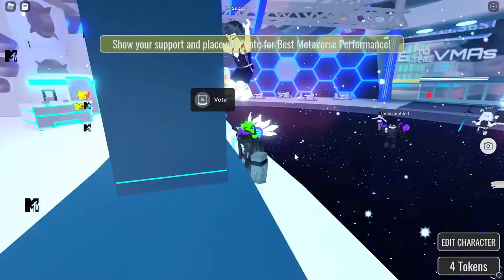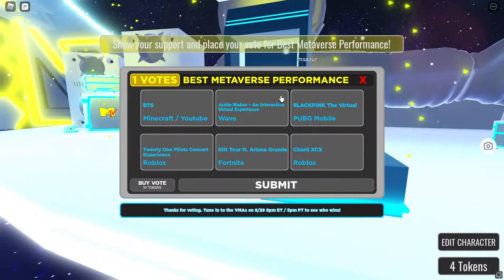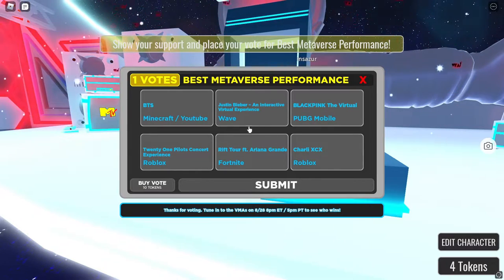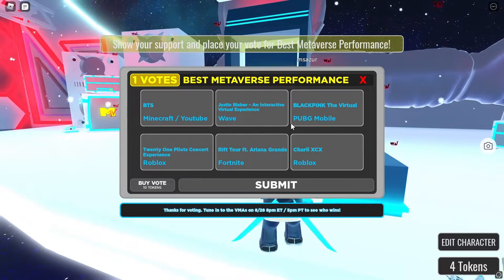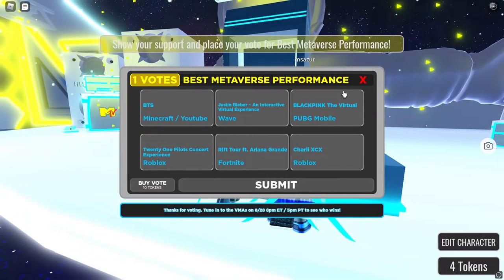To get the voting badge or the voting pin, you go up on the stage — spawn is over there — and then you just press E to vote. Then you vote for whoever has the best metaverse performance and you would get the badge.